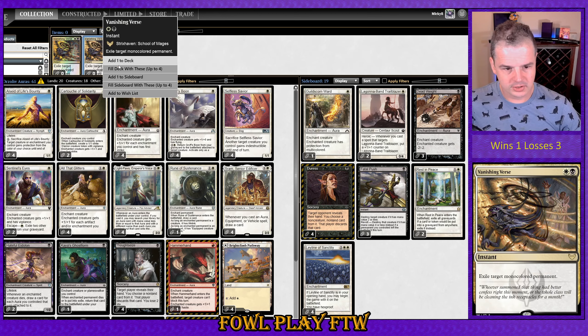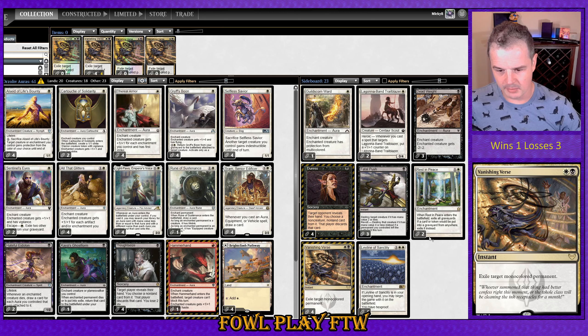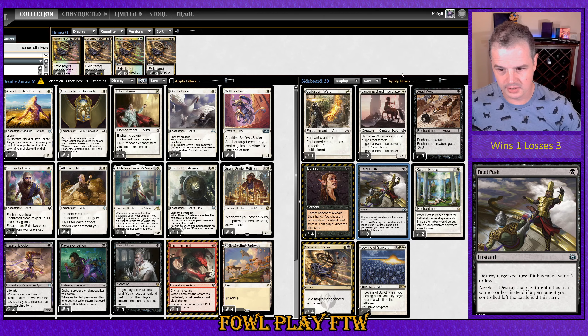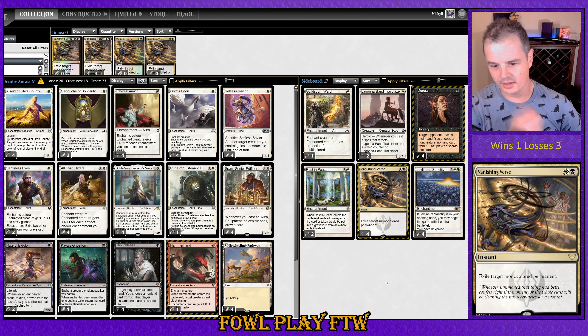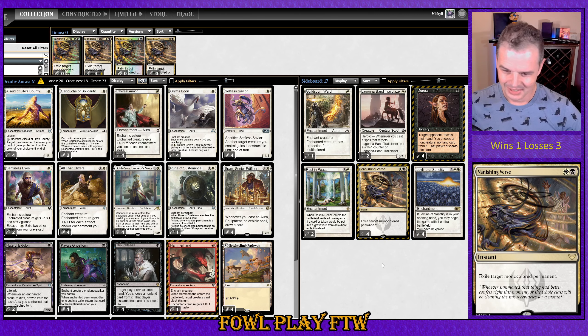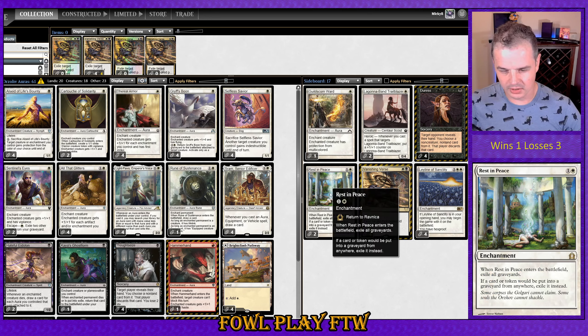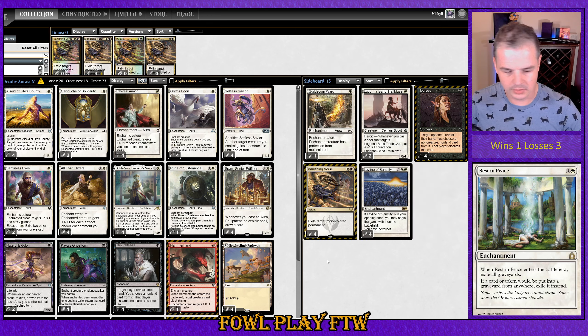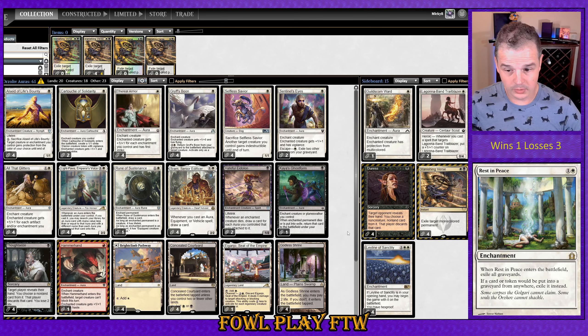So Vanishing Verse speaks volumes stronger to me — it's a mana more expensive and it only hits mono-colored stuff, but I think it's just a stronger effect. We can bring it in against these Five Color bloody rubbish decks with their Chain to the Rocks and Leyline Binding. It doesn't really help us get our auras back from the graveyard though. I think the weakest card in the sideboard currently now is Rest in Peace — I'm unsure if removing it is correct or not, but that's probably a better place to be realistically with the sideboard currently.